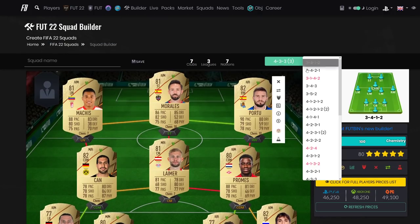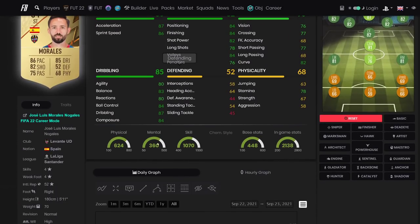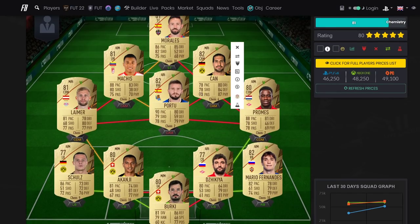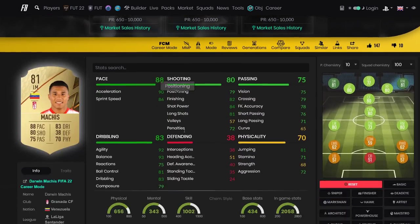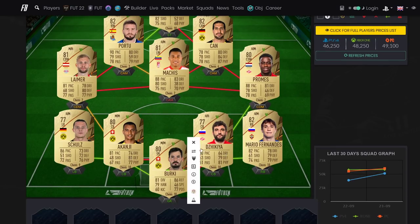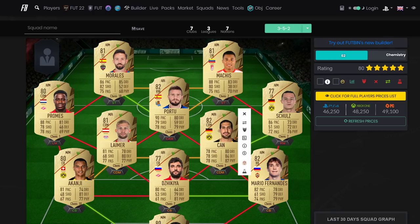In a 4-2-3-1, I'll have Morales in striker because he's got four star four star so you can do the new skill moves including the skill bridge. He's got decent shot power and finishing for long shots outside the box and has the outside foot shot trait. Poras a CAM or Matches, who plays like a second striker - really good agility and balance with long shots, another four star four star. If you switch to a 3-5-2 you can do the exact same thing by moving players around.